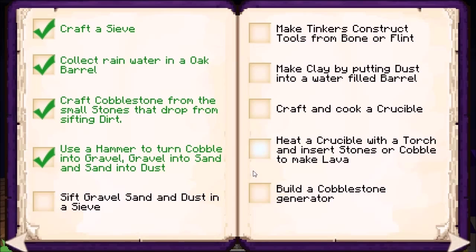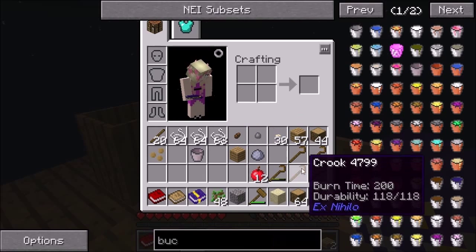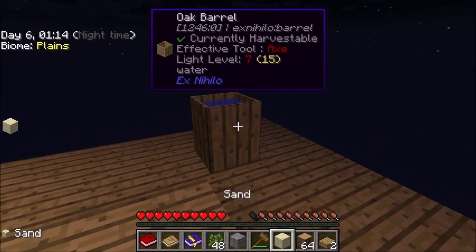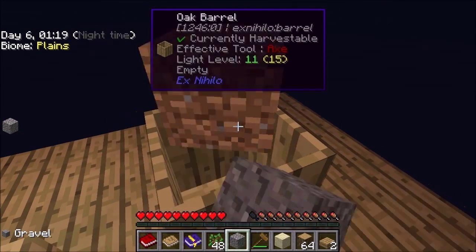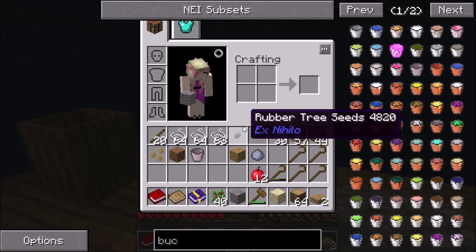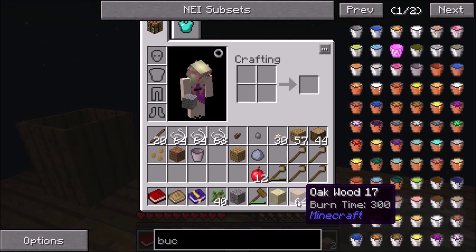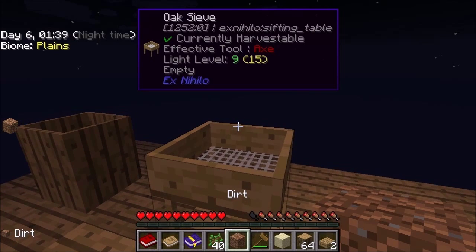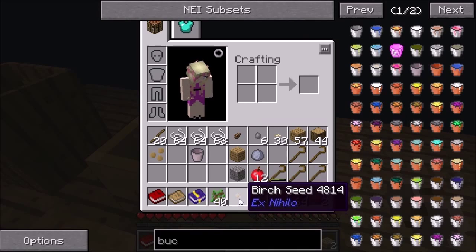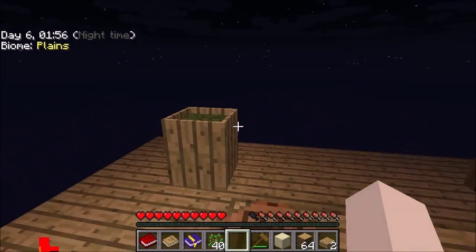We need dust too. Did we already do the dust? No — we used the dust to make the clay. So we need one more block to count that up correctly. I got a birch seed — that's amazing. We're gonna have to make a chest here before too much longer, we're getting a bunch of stuff.